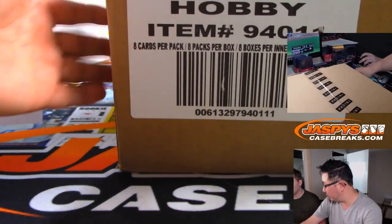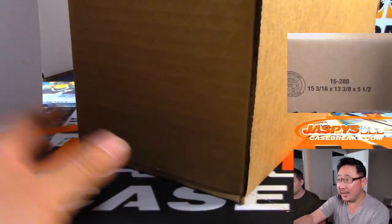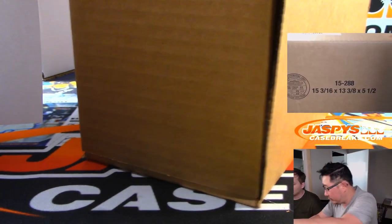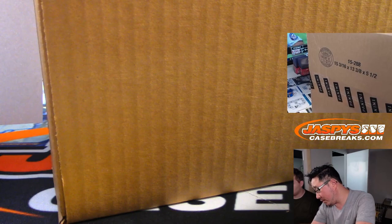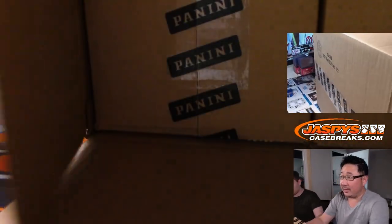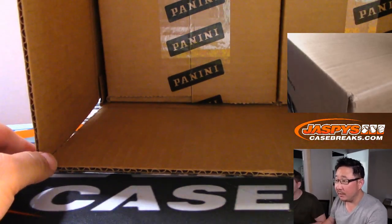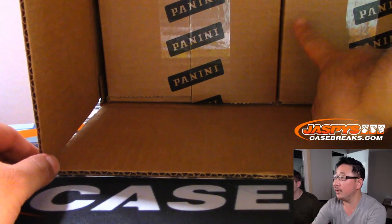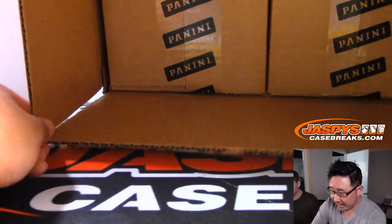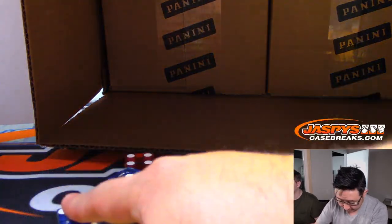Now let's pop this guy open. Oh, it's heavier than I thought it would be. So let's pop open this fresh case. We've got these two inner cases right here. We'll do one, two, three on the dice roll for the left side and four, five, six for the right side, and we will choose that one right there.